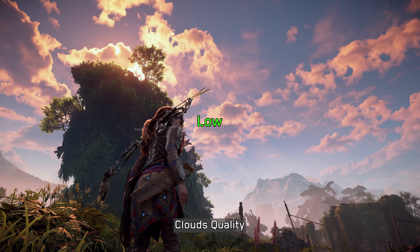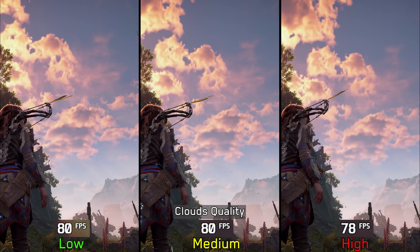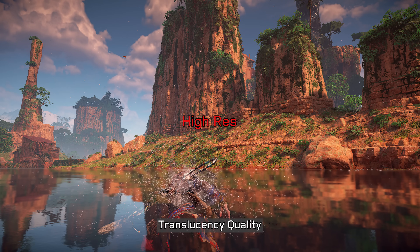Clouds quality does not significantly affect the appearance of volumetric clouds; however, using high adds upslope clouds around some mountains. In terms of performance this setting has negligible impact, so I recommend keeping it at high.